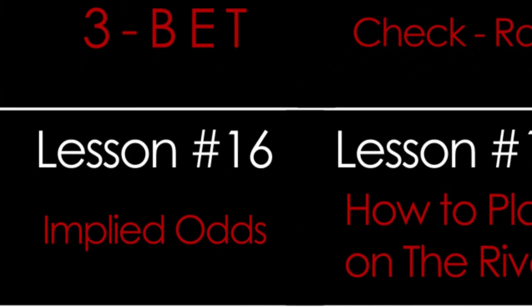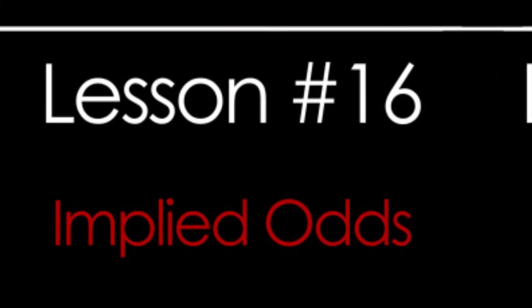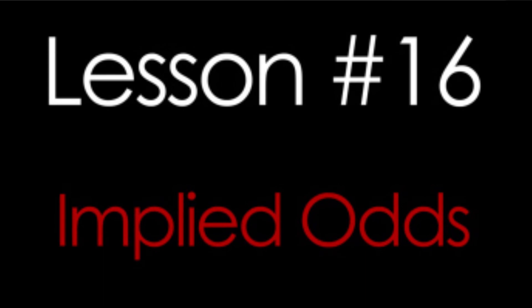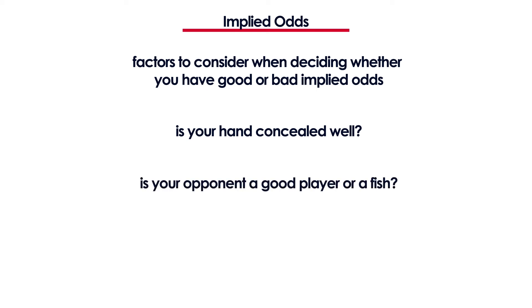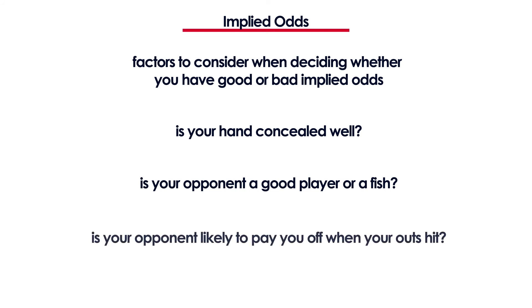In lesson number 16 you will learn about implied odds. You'll learn how they can help you make better decisions and we'll also talk about reverse implied odds. In general when thinking whether you have good or bad implied odds, think about how concealed your hand is, whether your opponent is a good player or a bad one, and if you hit your hand whether he will pay it off or not.